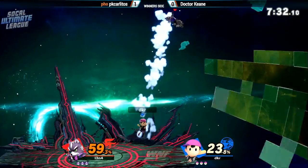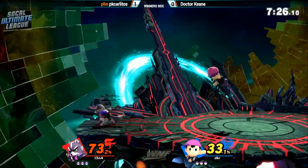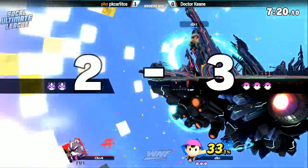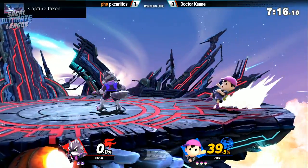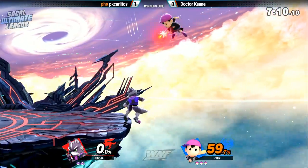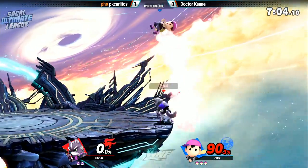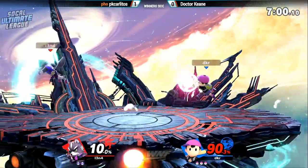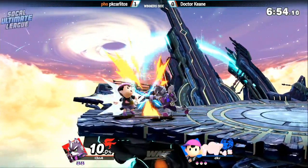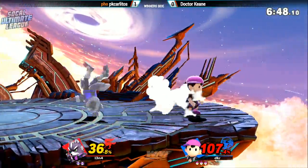Right now this counter-pick is really working out — more than double his percent. He seems to be more in his element. The double gimp, the remix — that was great. He caught him with the tail and then hit him with the heavy hit; PK Carlitos wasn't ready and it actually sent him towards the stage. Dr. Keen really showing us the counter-pick was the right call. Breaking out the shield from this also disrupts some momentum. That alone tells me Dr. Keen has a much better understanding of this character.